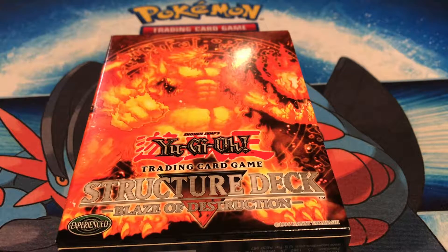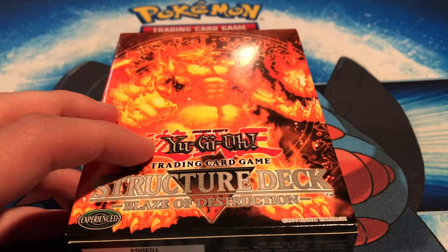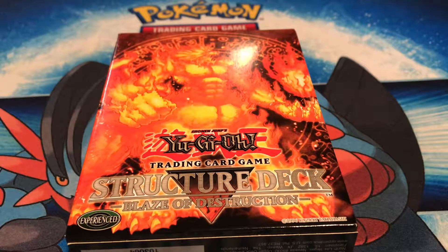This deck is one of the cheaper ones — you can find it on eBay for 25 to 50 bucks. If you're paying 50, you're probably paying too much. This one is first edition, factory sealed — you can see it right there — and I got it for 25 bucks, so one of the cheaper ones, which is always nice.